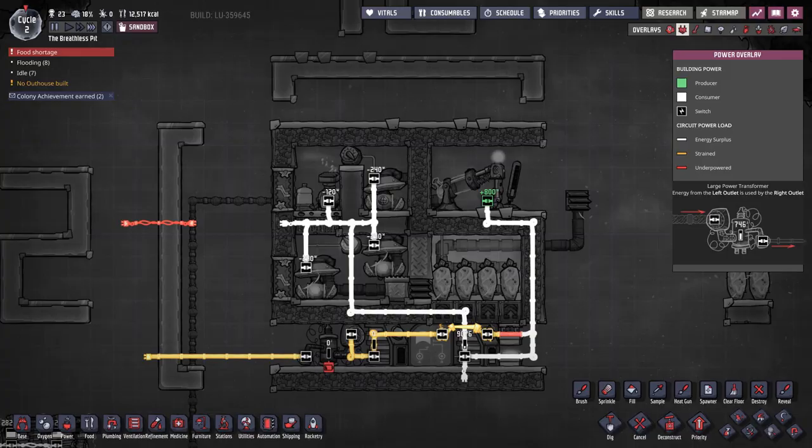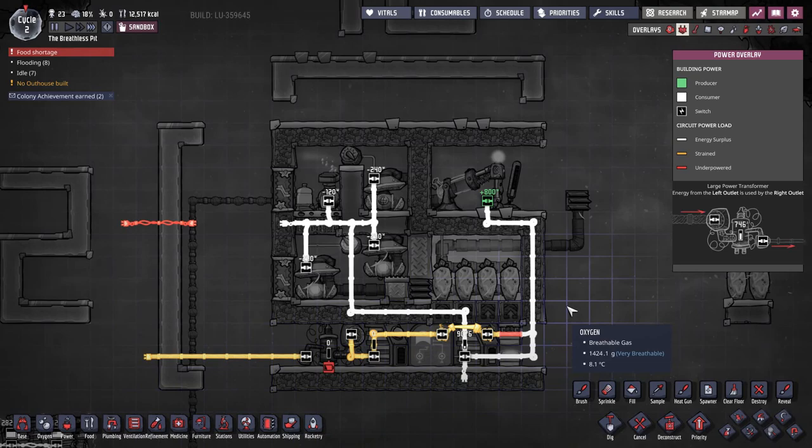We are done. We have a fully operational, self-sufficient oxygen production module that provides large amounts of oxygen and power to our colony, completely by itself. This design will serve you faithfully from the moment you build it. This one has got your oxygen production needs covered — that I can guarantee.